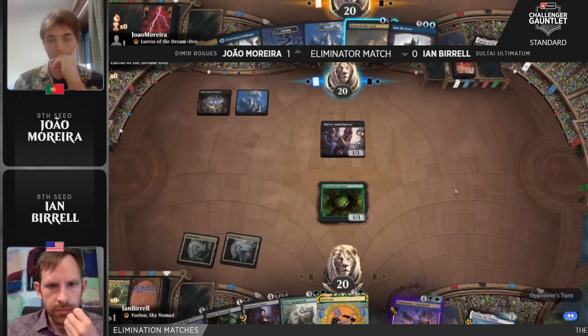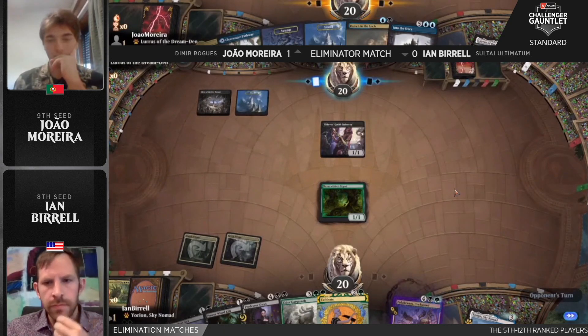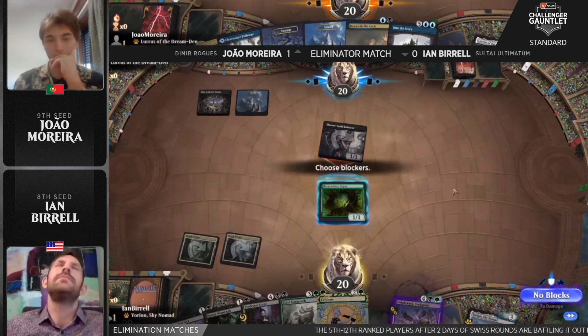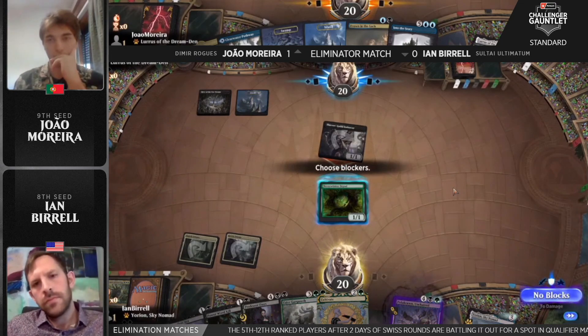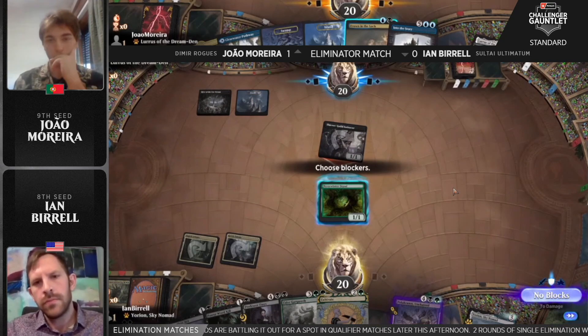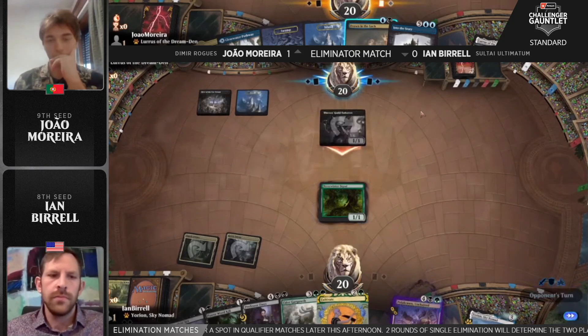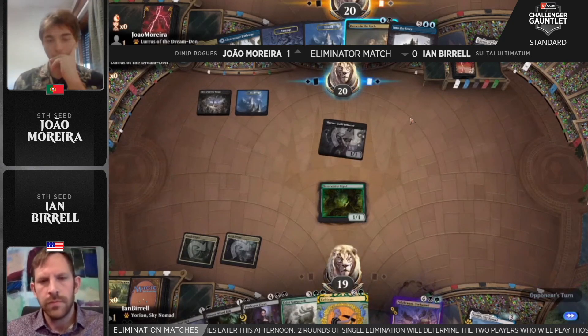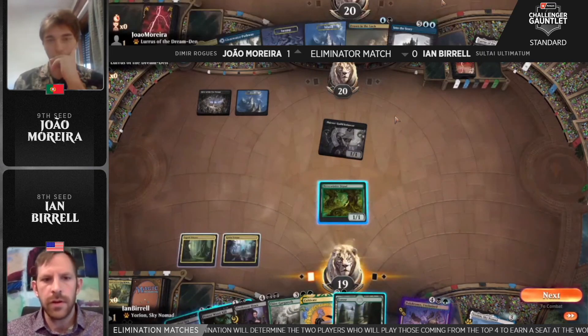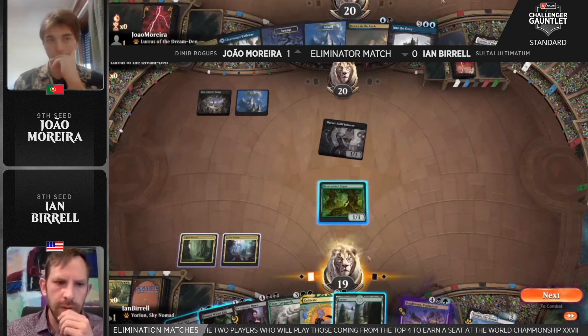Putting two escape cards into your main deck really shifts the dynamic by a ton. You wouldn't think two cards in an 80-card deck should be that big a deal, but it really is. The Thieves Guild Enforcer is offering the trade here with this Neverwinter Dryad — a new addition from Adventures in the Forgotten Realms in Ian's deck. It's able to go find a forest and get it onto the battlefield — basically another piece of ramp.